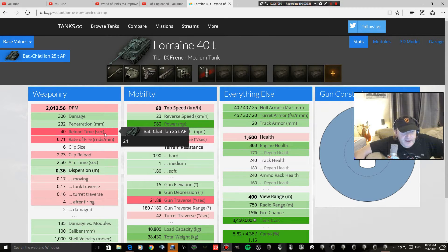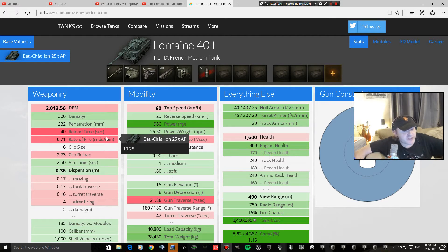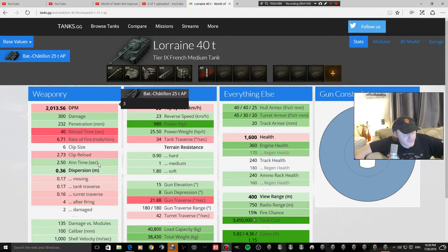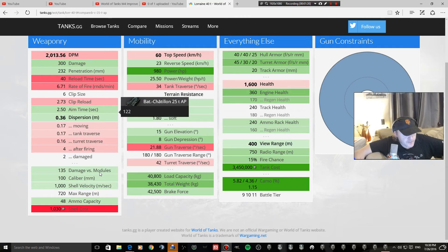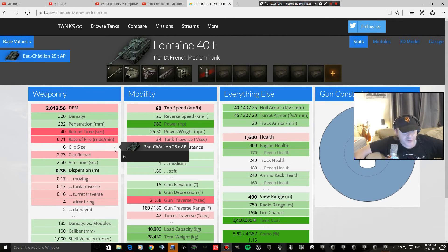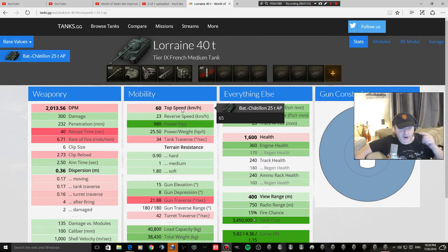Reload is going to be 24 seconds instead of 40 seconds for a clip — much faster firing. Clip size is still 6. The aim time is going to go from 2.5 to 3 seconds, so it's going to be less accurate, it's going to have less penetration. Dispersion 0.4 instead of 0.36 — oh my goodness, this is awful. The caliber goes down from 100mm to 90mm, the velocity goes from 1000 km/h to 930, and the ammo capacity drops to 42 from 48.